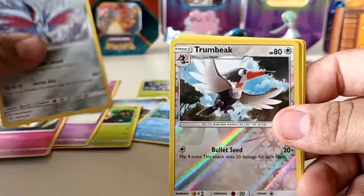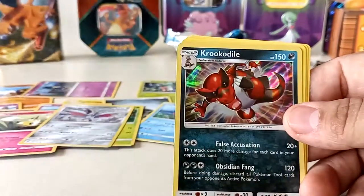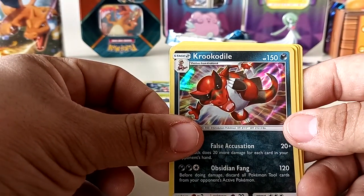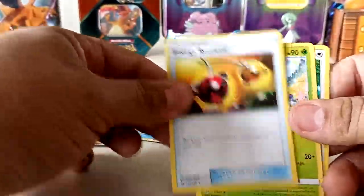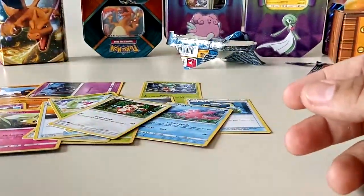We got another Loan Grimer, a Rowlet, we have a Drowsy, a Cutefly, a Skarmory, we have a Holographic Reverse Holo Trumbeak, and a Crocodile — Holographic as well, very nice.